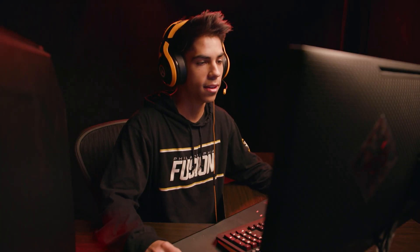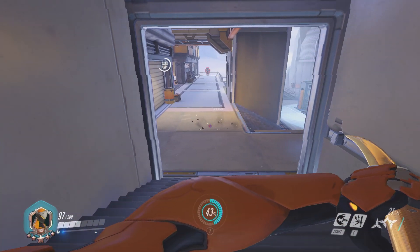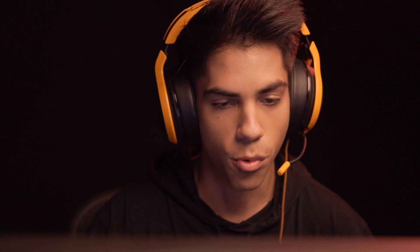If I'm fighting a Zenyatta in a choke like this, where there are a lot of walls near me, you can maximize the most damage you can by right-click, melee, and then you wall climb, dash, and you're going to have another right-click — so you can probably win the 1v1 in around 2 seconds.